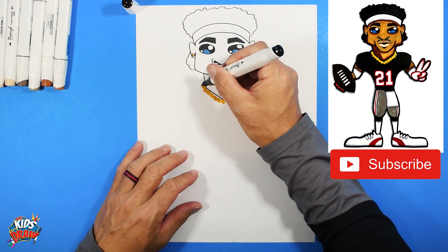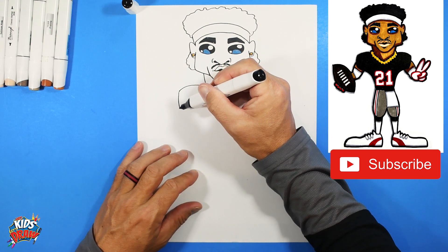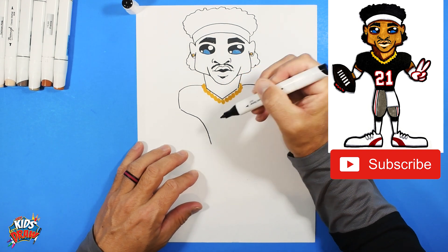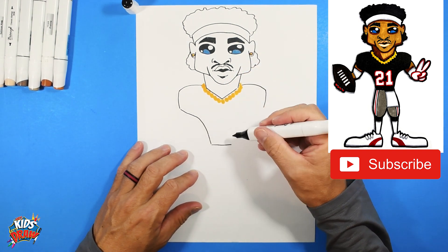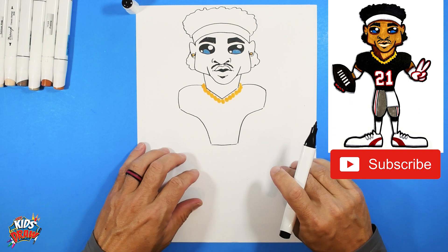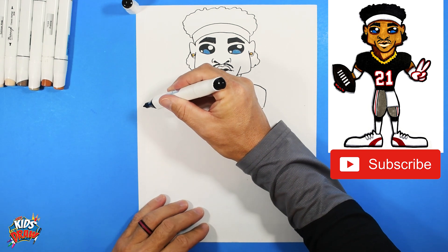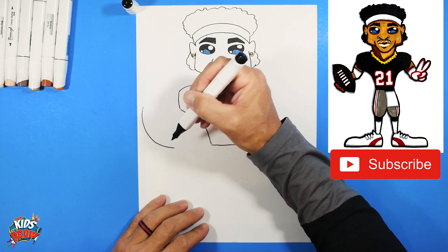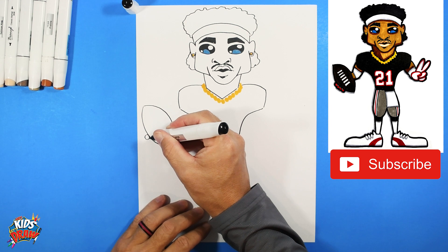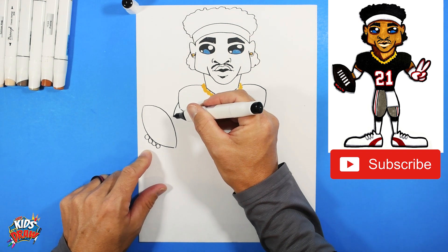Getting our dark marker back, we're gonna do the shoulder pads - starting at the gold chain, bump out, bump out, down, down, comes the armpit, angle into the waist. Angle in, come down - he's got a skinny waist because he's a cornerback, receiver, punt returner, kick returner, all those things. Big football over here - arch to a point, arch out to a point, and connect. One, two, three, four fingers holding onto that football, his arm coming down and in.